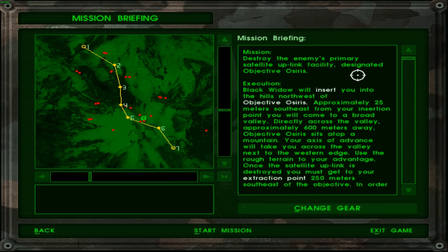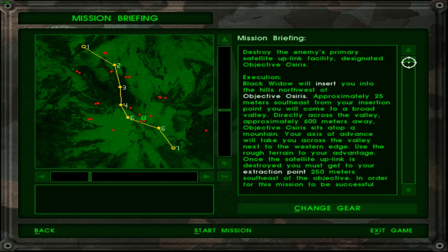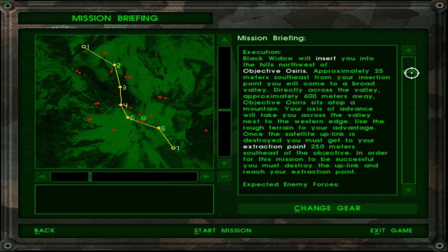Destroy the enemy's primary satellite — obtain the fasted facility designated objective Osiris. Black Widow will insert you into the hills northwest of objective Osiris, approximately 25 meters southeast. From your insertion point, you will come to a broad valley. Directly across the valley, approximately 600 meters away, objective Osiris sits atop a mountain. Your axis of advance will take you across the valley, next to the western edge. Use the terrain to your advantage. Once the satellite uplink is destroyed, you must get to your extraction point 250 meters southeast of the objective.